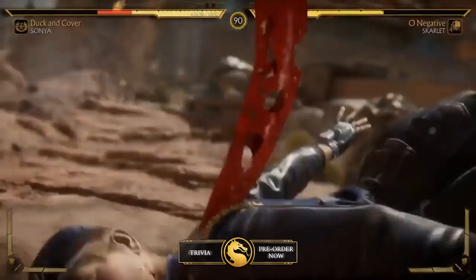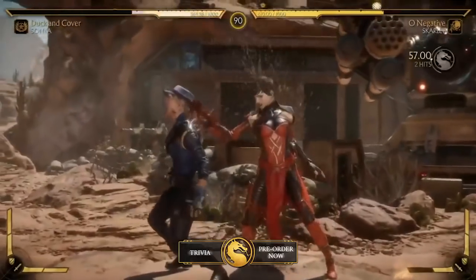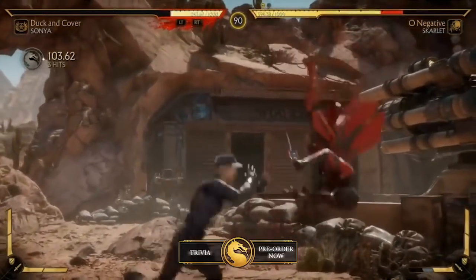I'm going to switch to the Flawless Block. The Flawless Block is the key option here. Sonya has her Fatal Blow ready, so she can release it.